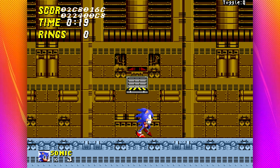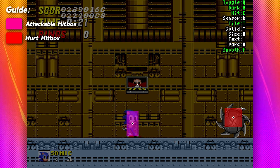The final boss of Sonic 2 is composed of two robots, one of which is composed of two hitboxes: one small one which hurts you and another which you're able to attack. Once you see these, it's really easy to figure out where you can and can't hit it.